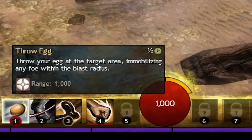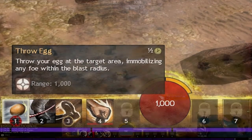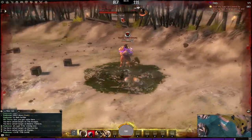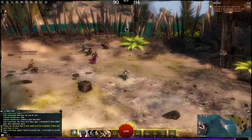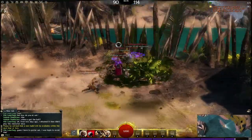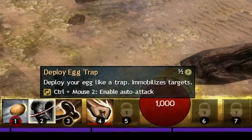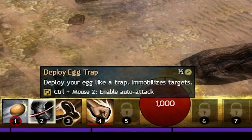First up is the Karka Egg. Ability 1 throws the egg at the target area; however, it has a very slow travel time and can be very tricky to aim. However, when you get it right on a Zerg, the pursuing Karka will usually clean up absolutely everybody for you, so it does have its use. Ability 2 places it like a trap, and if you want to pick up something else, always remember to do this before you do.